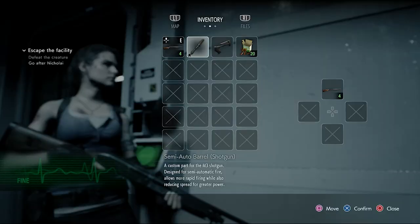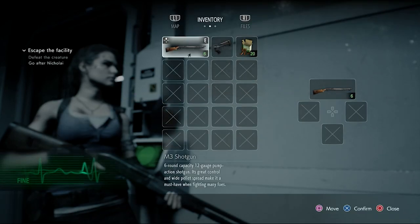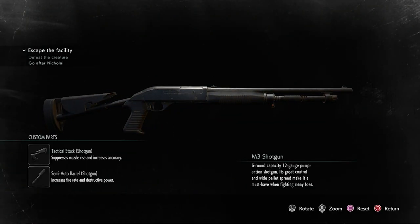Now let's test the shotgun with both the semi-auto barrel and tactical stock attached. Just to demonstrate — the 6-round capacity 12-gauge pump-action shotgun. It doesn't mention that the semi-auto barrel changed it to a semi-automatic shotgun.